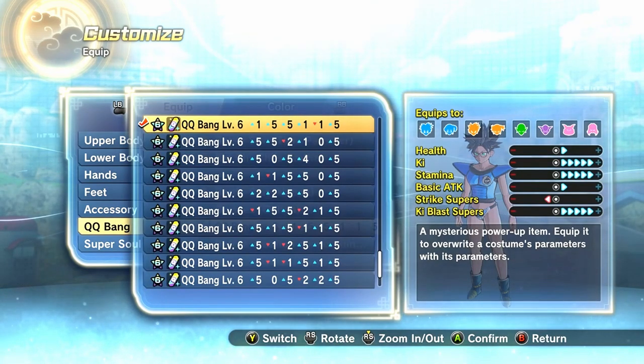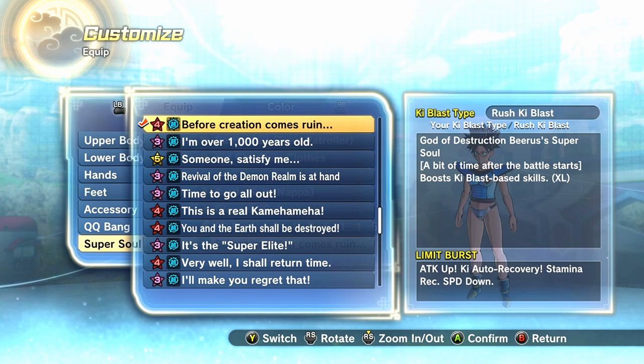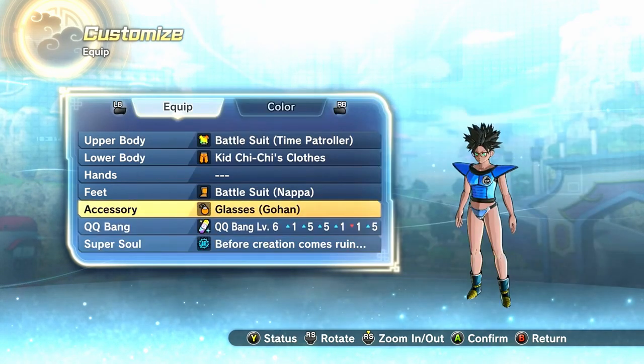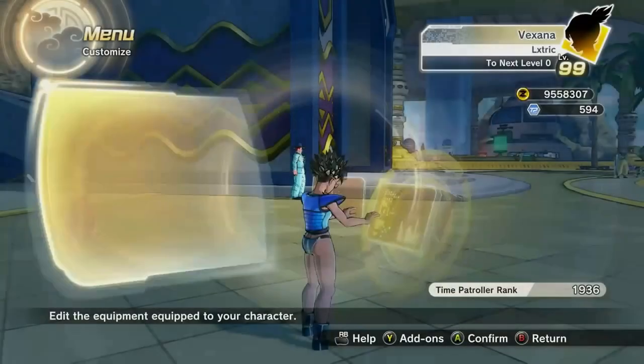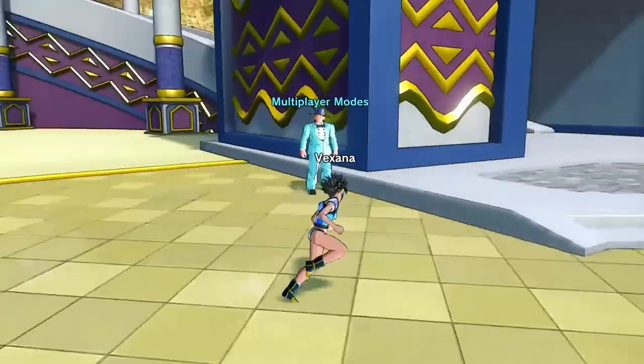For the QQ Bang, you want five in Ki Blast Supers, five in Ki, and five in Stamina — you really just need Ki and Ki Blast Supers. I got Before Creation Comes to Ruin, just a decent super soul. Alright, let's get into the gameplay.